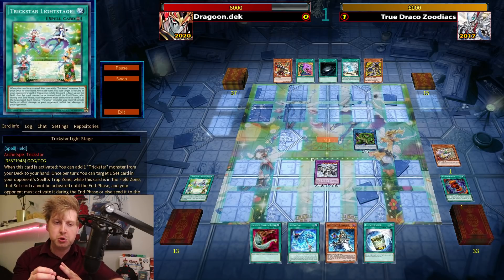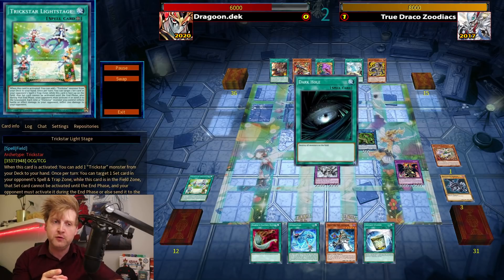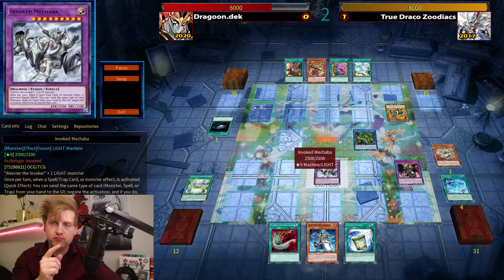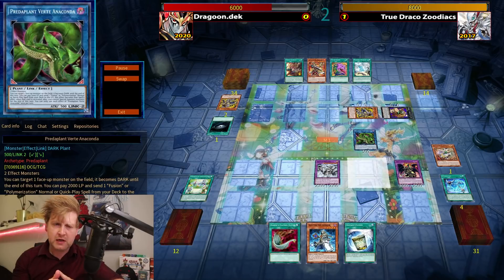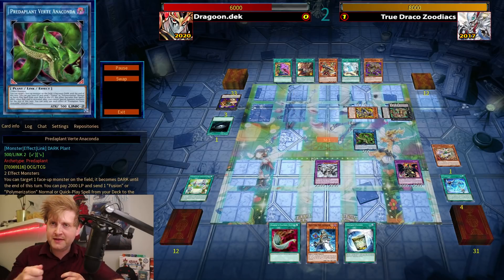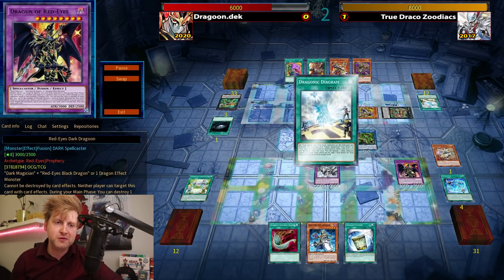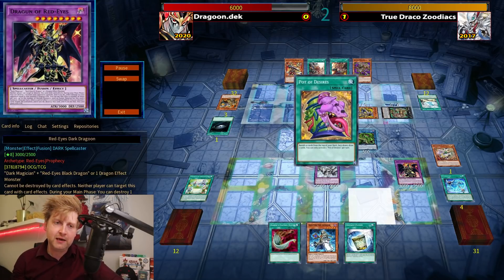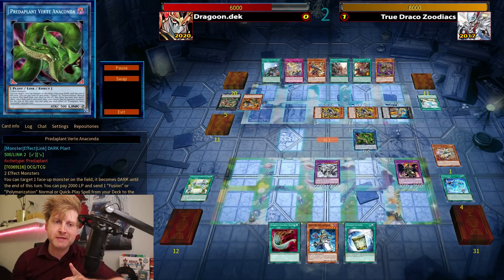If Invoked Dragoon is able to get out Red-Eyes Dark Dragon — the Dark Magician fusion, Dragoon — it's not an instant win because True Draco Zoo has a couple of outs. Whiptail is one of them; two or three whiptails in the deck. Attach to one of the Zodiacs and crash into Dragoon after it's already used its effect. There's also Apocalypse which downgrades the attack.